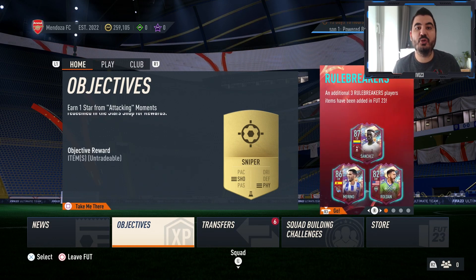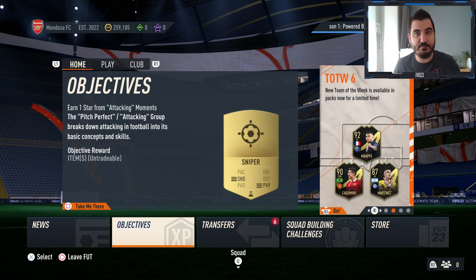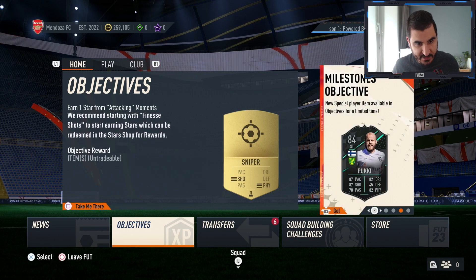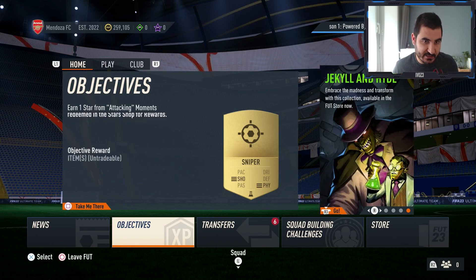Hey guys, it's Evos here and welcome to another episode from the series 'From Zero to One Million' only by trading. In today's episode I'm gonna show you three different trading methods you can actually earn coins from in FIFA 23. I'm super excited to record this because I think I'm gonna show you some nice ways to earn coins.